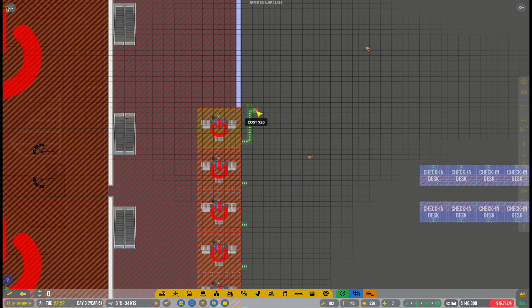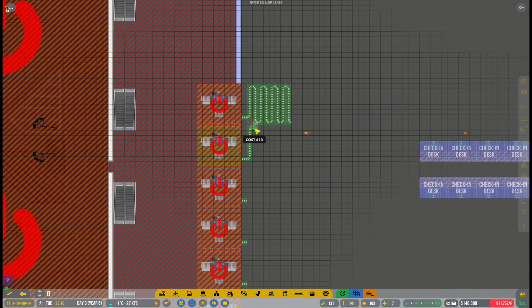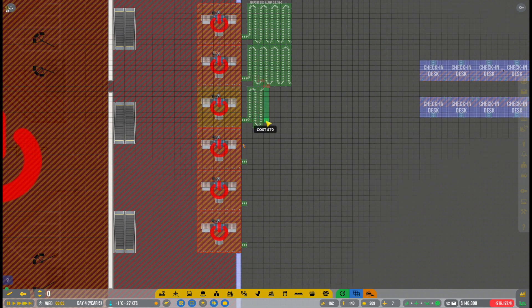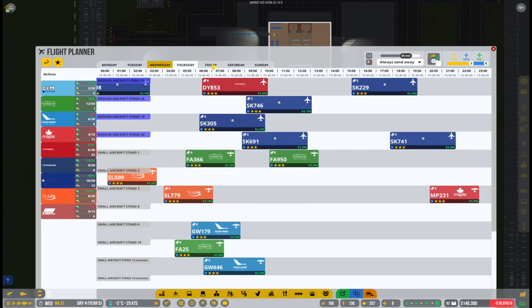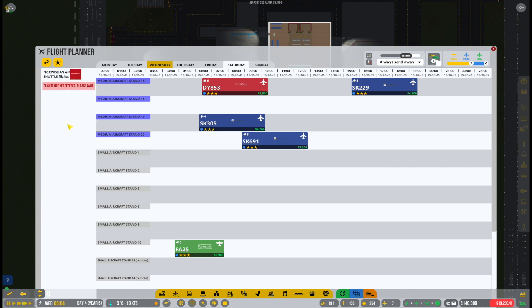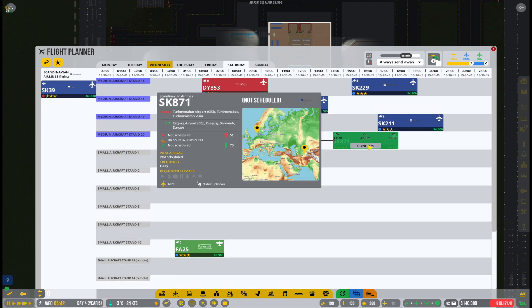There are so many things being built right now. I'm speeding up both the gameplay and the recording for everyone's sake so we don't have to wait too long. I'll leave the game running after this recording so the workers can keep up with everything I'm asking them to build — at the moment they're struggling. Meanwhile, while working on Terminal 2, we shouldn't forget Terminal 1. We need to keep up with our schedule and add some flights just to keep that side of the airport running.